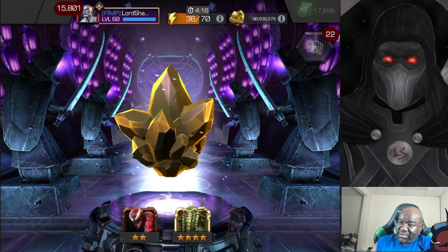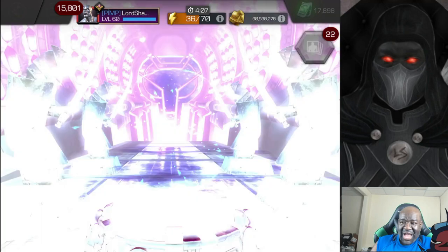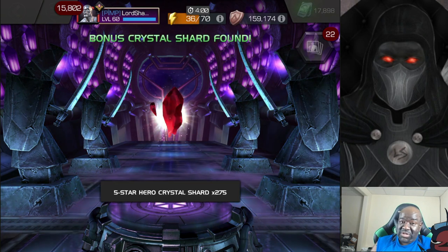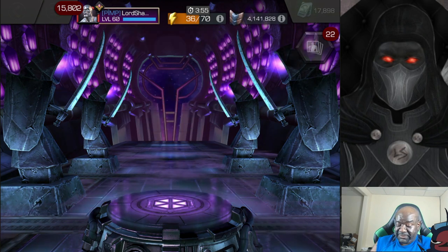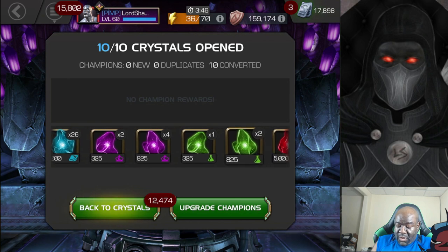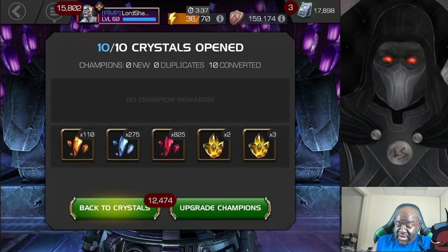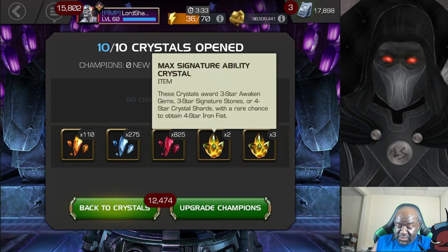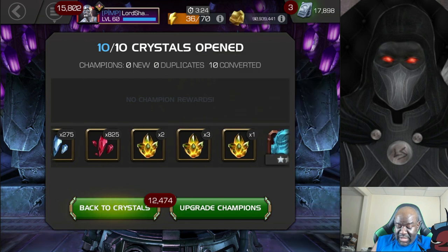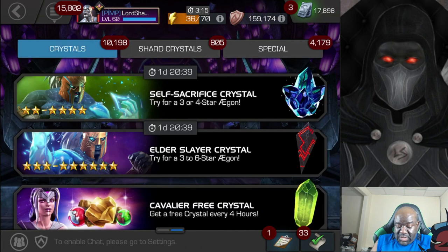And the last crystal — I told you to get away from me, but it's a four star. He's duplicate, but he is maxed. So that's also five star shards. Not a bad opening — keep in mind, these are basically free. Didn't cost me anything but a little time and some energy. So let's take a look at the haul so you guys can see what I got from these ten crystals. 825 five star shards. And keep in mind the Max Signature ability crystals — we've got three of them for the four stars, which will most likely give us more five star shards.